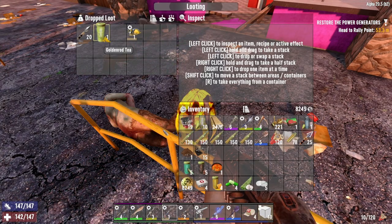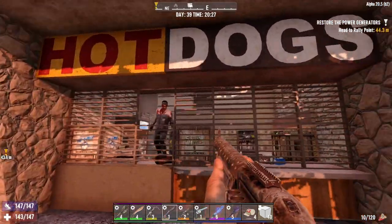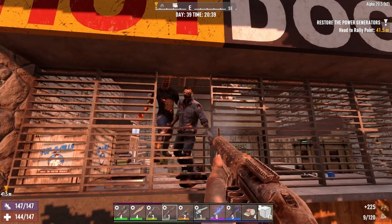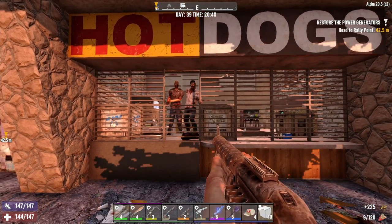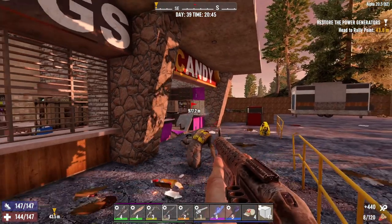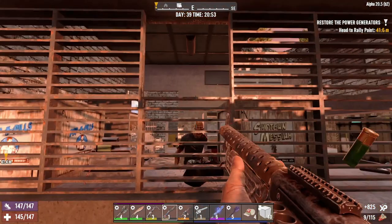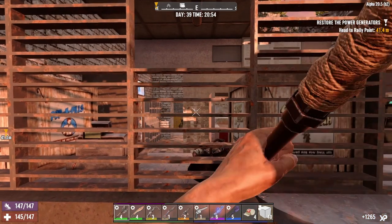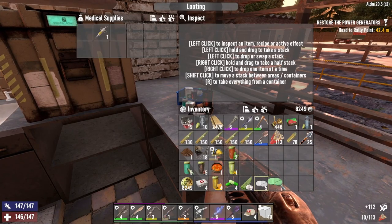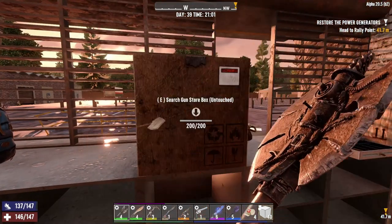Scrap that. What do we got? Goldenrod tea. Can you break out of there? Because if so it would make my life a whole lot easier. Maybe that'll make him work a little bit quicker. This guy's coming up the side here. These guys are taking way too long. We could do some pre-mission looting.